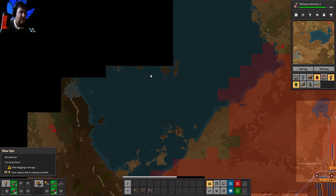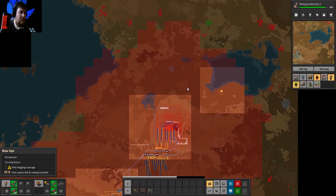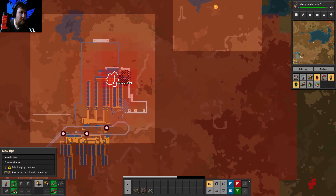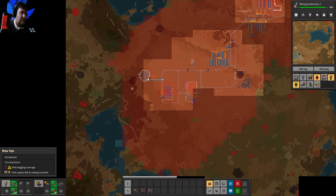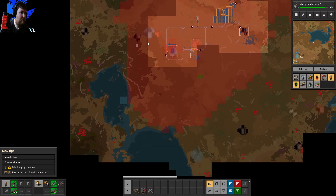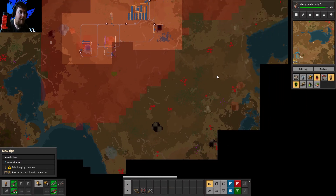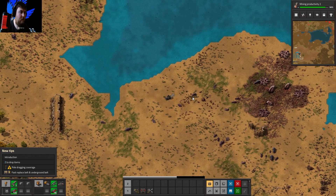I would like to build in this lake area. There's nothing over here worth looking into. What else have we got — 15 million? There's a big one here. We can get some more oil here and more oil here. Let's head back.